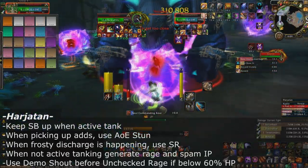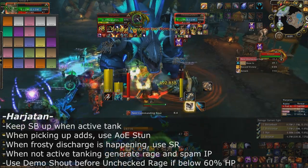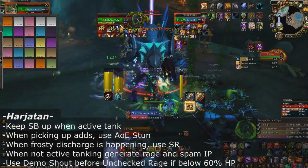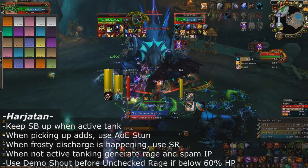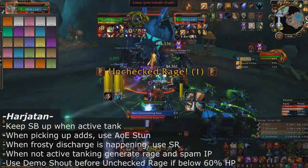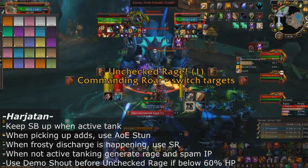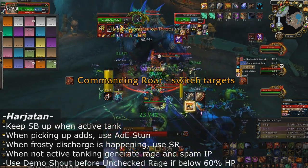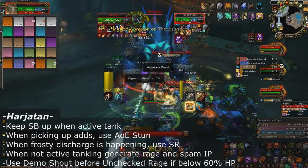For Harjitan, keep Shield Block up as much as you can when actively tanking, and when you're not actively tanking, try to generate as much rage as you can to help mitigate damage from debuffs. When you pick up the Wave Menders, use your AoE stun to minimize the amount of damage and debuffs they give out.